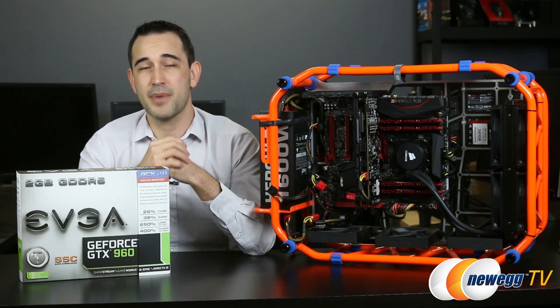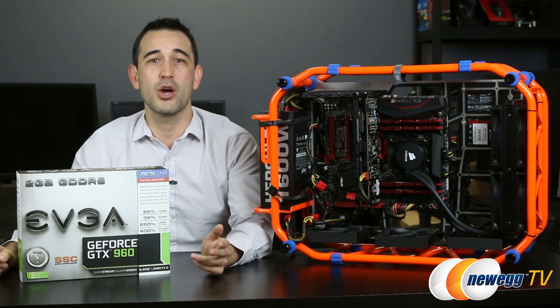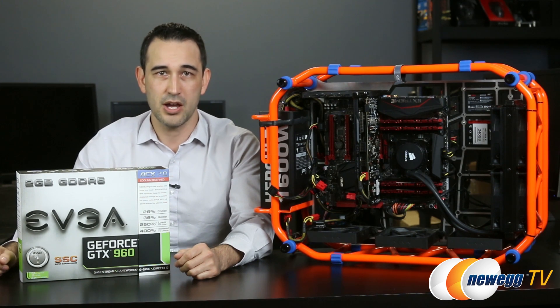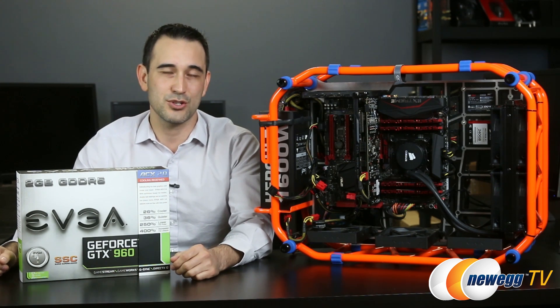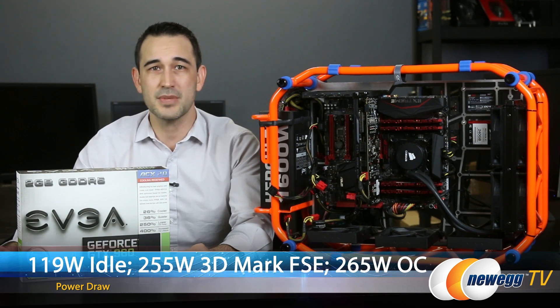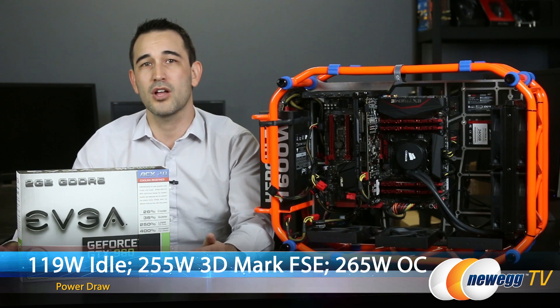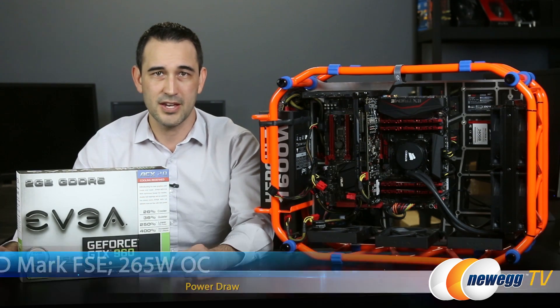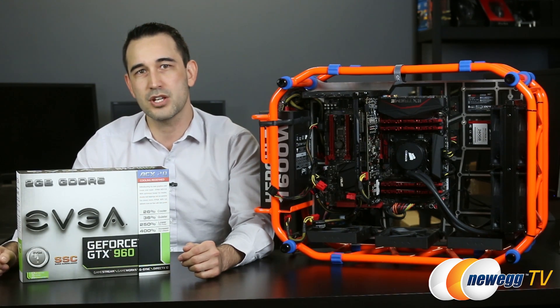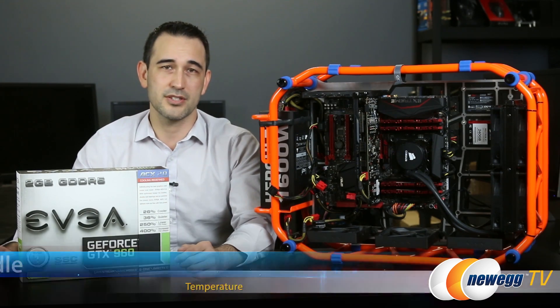Let's get started with power efficiency. The 960 uses an NVIDIA Maxwell GPU and it's well known for its low power consumption. Our test bench used 119 watts at idle, while running 3DMark Extreme the entire system pulled 255 watts, and test runs with my overclock reached 265 watts. The maximum temperature the GPU reached during benchmarking was 70 degrees C, and at idle the card hit 39 degrees Celsius.